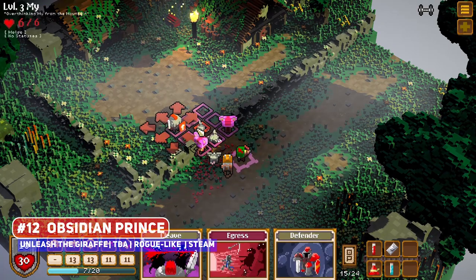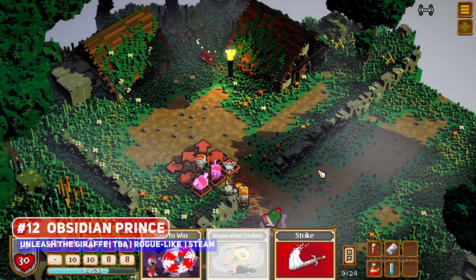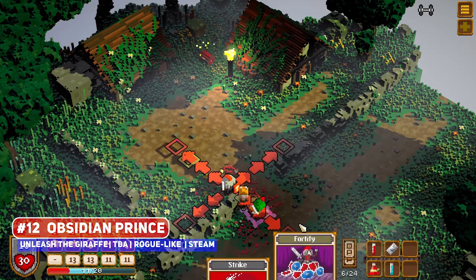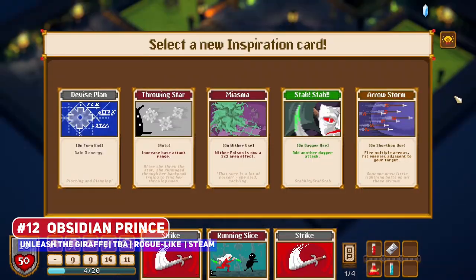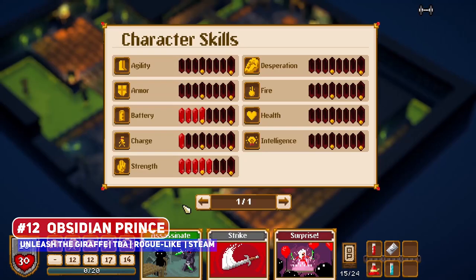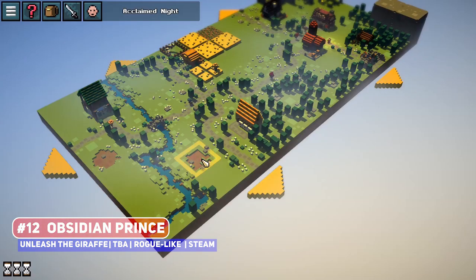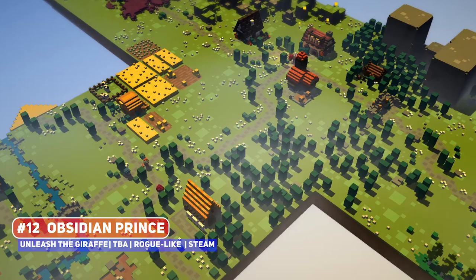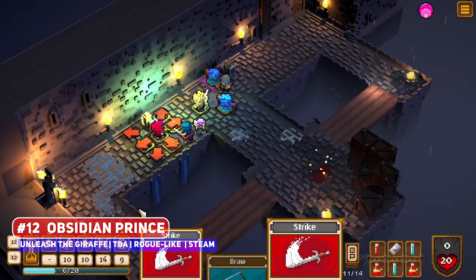The thing that drew me to Obsidian Prince has to be the art style, choosing to use voxels, but it looks well done. While you're exploring and adventuring through endless procedurally generated dungeons, this also has an overworld, map, and town building — and developers do take note: if you have a meta town-building element, I'm definitely going to take notice. Add to that some deck-building elements, a whimsical and fun-sounding track in your trailer, and classic turn-based dungeon-crawling combat, and you've got a winner.